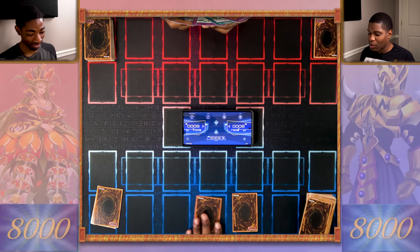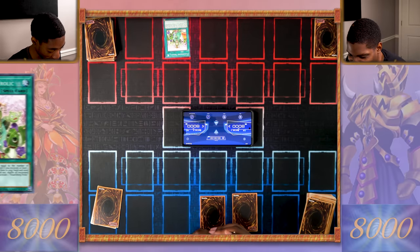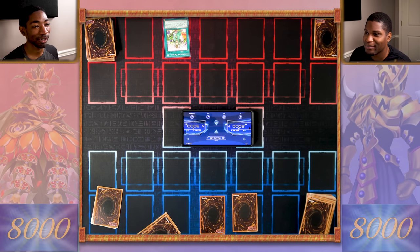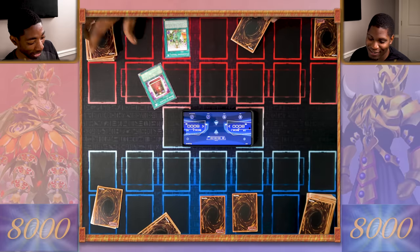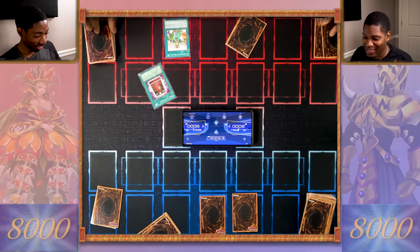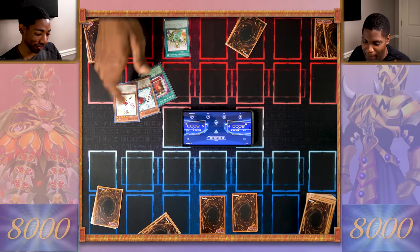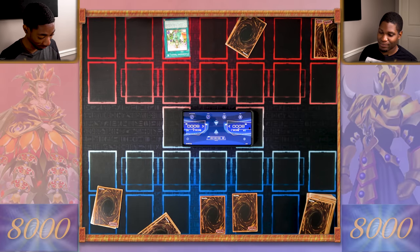Alright, for the third and final game — who gets the first move? I go first. I've drawn my cards — and boy, do I regret drawing them. I'm gonna set two cards face down and end my turn. I draw and activate Flourishing Frolic — I excavate the top cards of my deck equal to the number of Flourishing Frolics in my graveyard plus three. If I excavate at least one monster, one spell, and one trap, I add one to my hand and send the others to the grave. If not, they all get shuffled back in. I got two monsters — so they all get shuffled back in.